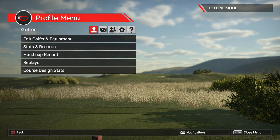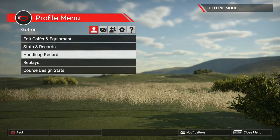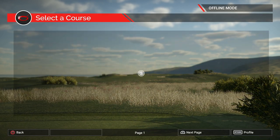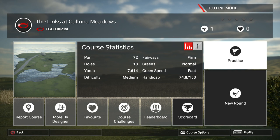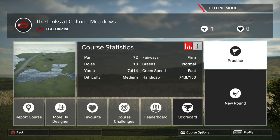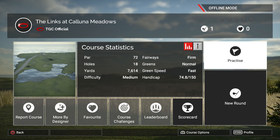If you go to my profile and my handicap record — oh, I need an internet connection, that's a bit of a bummer. But basically when you bring up the links course, if you go to the handicap there it says 74.8 and 150. Now, 150 is the actual slope rating — I think it's the greens. The higher the number, 150 is actually the highest I've seen; I've seen as low as 80-something. That's quite a high one.